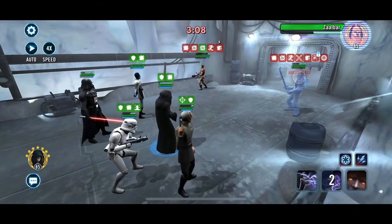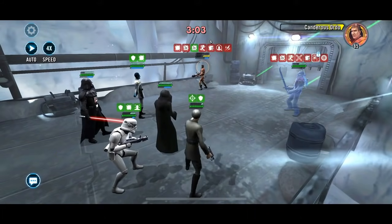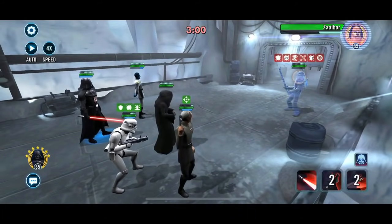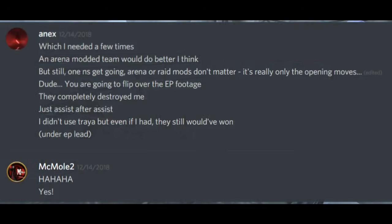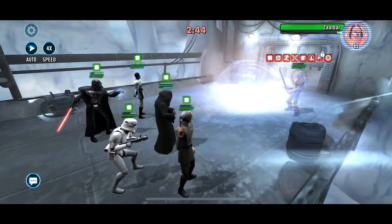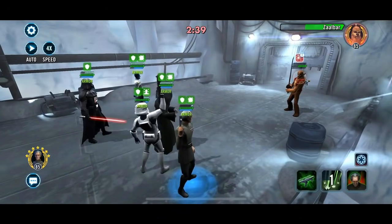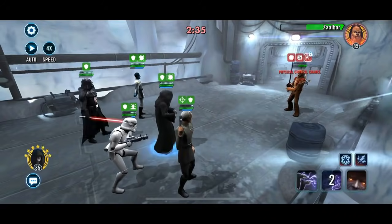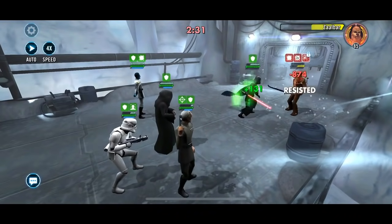However, when I used Enfys Nest in that fifth spot, I actually managed to run roughshod over those Emperor Palpatine teams. Unfortunately we lost the footage, but the Emperor Palpatine team got just crushed when Enfys Nest was in there — the exposes, the dazes just ruined the EP Zeta lead. She was also running the high tenacity build, so she was ignoring most of the debuffs. And if you do fracture Nest, you're kind of screwing yourself because you can't get through all that protection up.